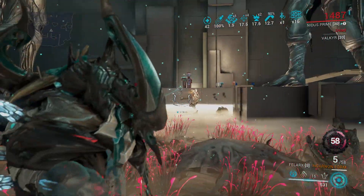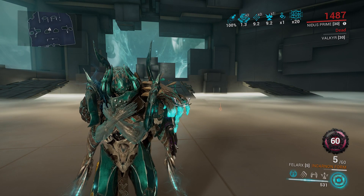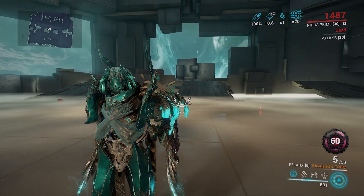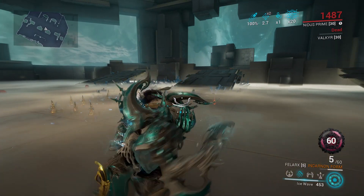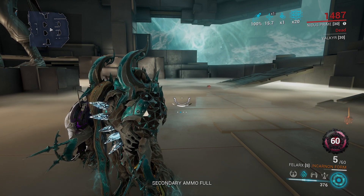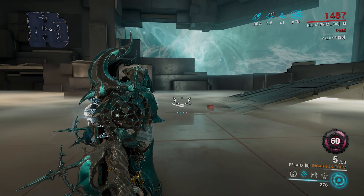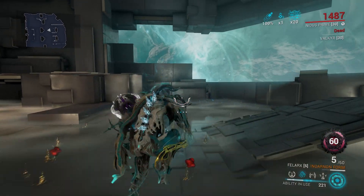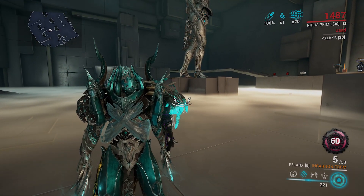This weapon also procs radiation on your Incarnon form. That is the build - I hope you guys enjoyed. Let me know in the comments if you'd use this build. The Archon Flow mod is situational; in star chart missions your two will kill a lot of enemies and has crazy range, slowing enemies and doing about 1-2k damage, one-shotting between levels 1 to 30 maybe even 40. If they survive they're slowed, so it works out. Please leave a like and subscribe - I'll see you in the next video.